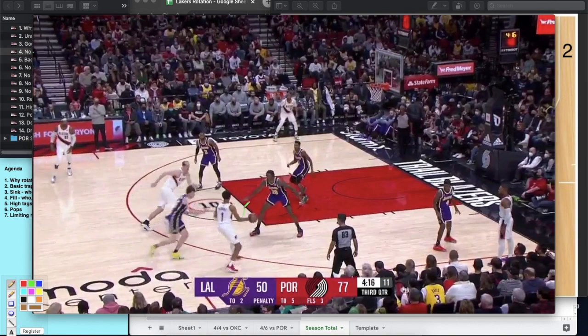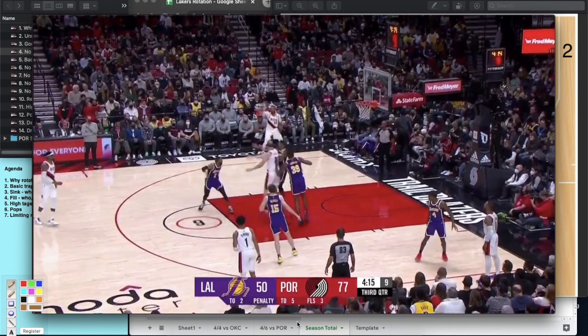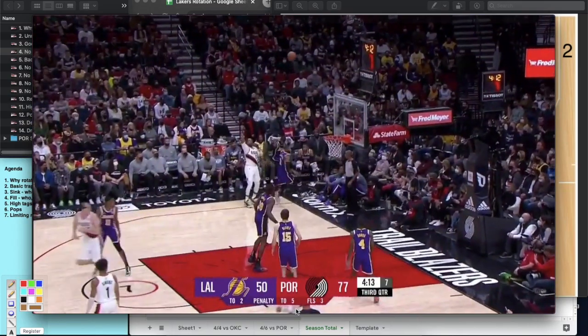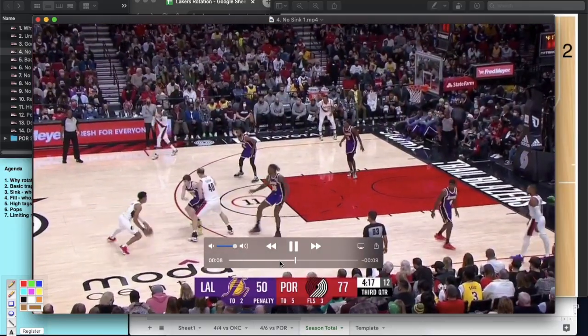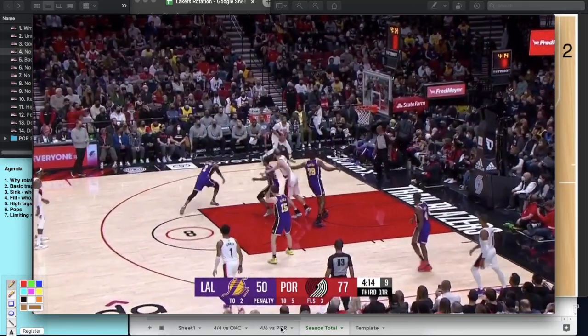Monk has the roll, the pass comes to the short roll — Monk's there, that's taken care of. Ellington needs to read this: he needs to see his man is in position and that he's now responsible for getting out to that corner shooter. That is the missed sink right there. The breakdown is Ellington's — this is a situation where you might say 'why did Monk help?' but Monk did exactly what he was supposed to. This is Ellington missing a rotation, not Monk's fault.